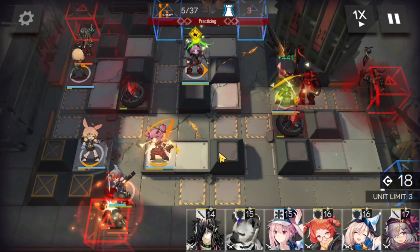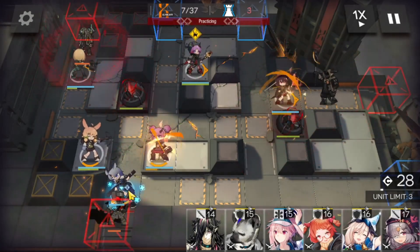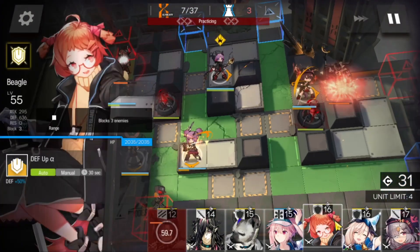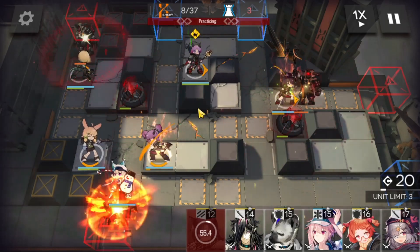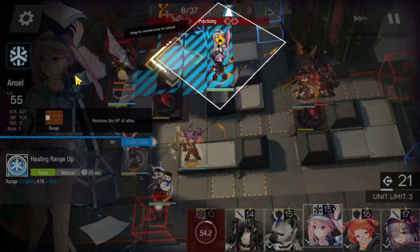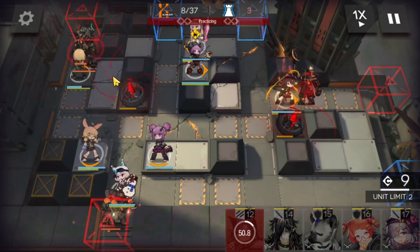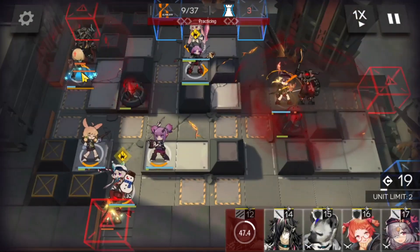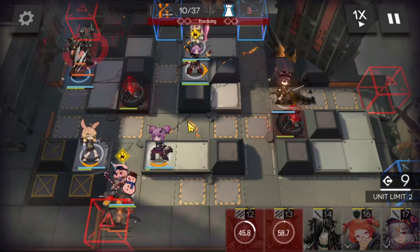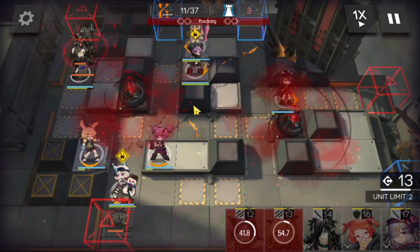So far so good. Melantha skill for the casters — Fang is a bit low, so we're gonna need to take her out and bring in Cardigan. That will allow us to hold the line and we'll have three blocks ready to go. Ansel we're gonna have set up in the back there to avoid damage, and he'll be able to heal with his skill. We're gonna take some more DP from Vanilla and then replace her with Spot.